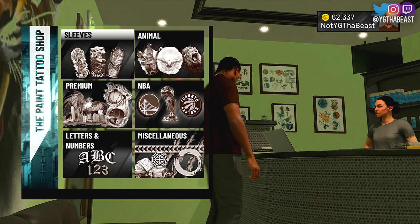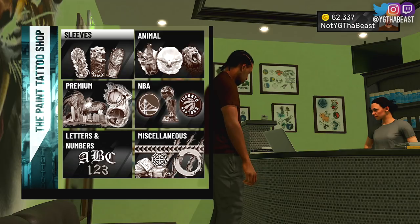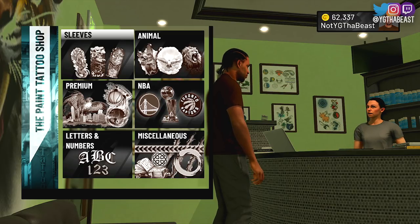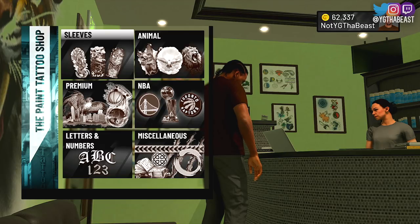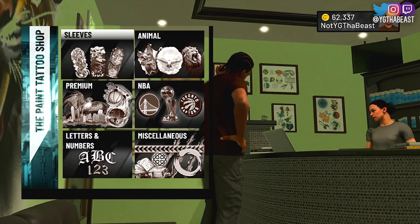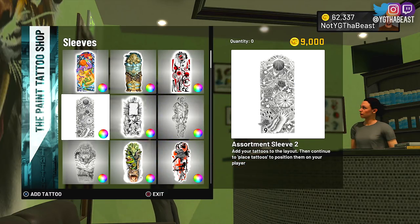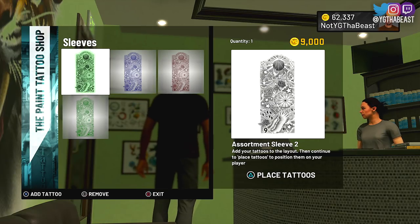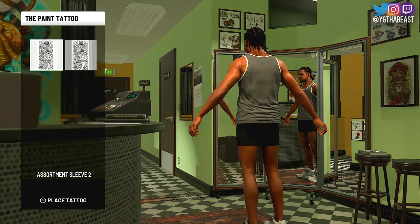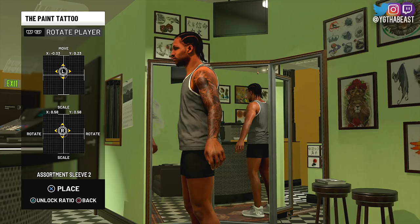It is your boy YG Jizzleman and it is time for another NBA 2K 21 video. Y'all know what that means — it's time for my annual tattoo tutorial. I'm about to show you boys how to get real drippy with your tattoos, because when we go out to the park we want to look drippy and clean. This year I'm going with some different sleeves. If you are new to the channel, what I'm doing right now is picking out two sleeves — you can choose any sleeves you want, because this is going to be your base, which is basically going to be your fill-in.